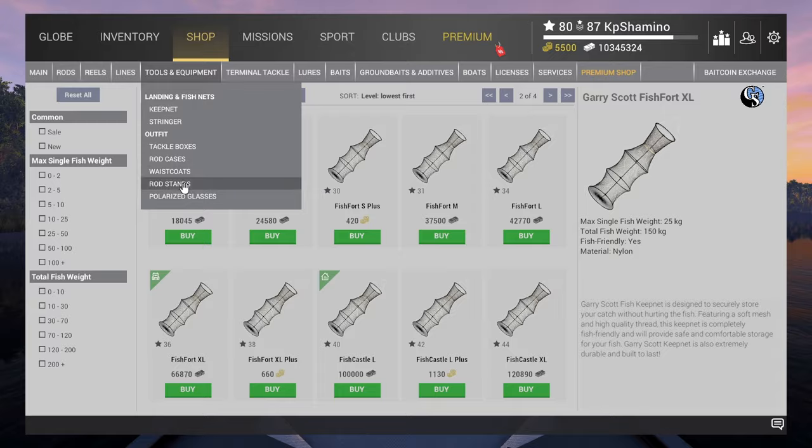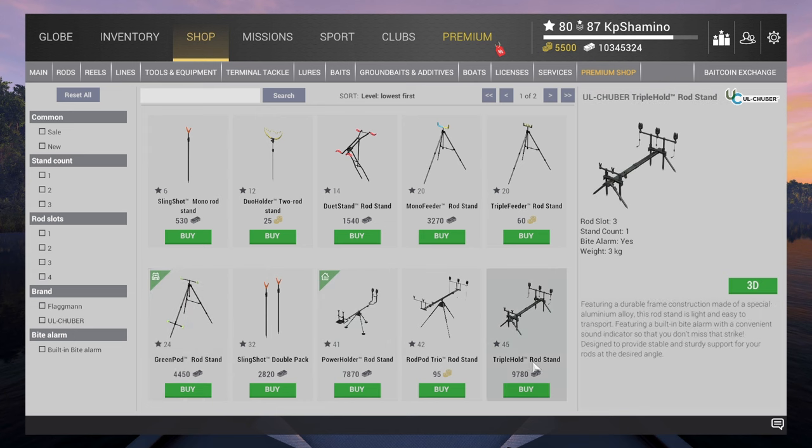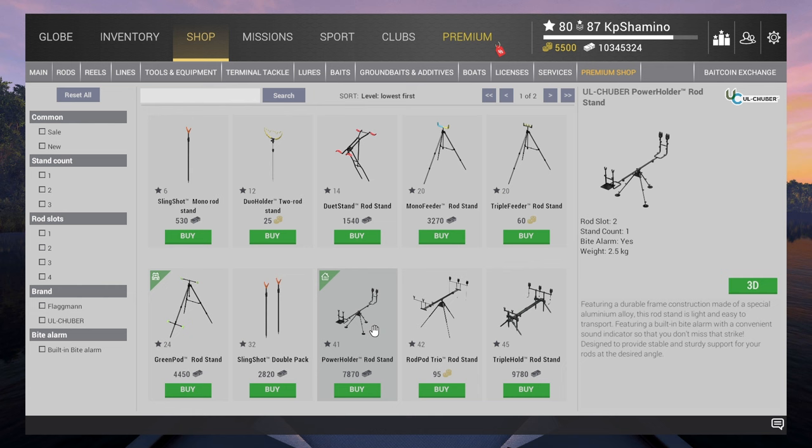Then there's the rod stand. Don't hesitate to upgrade it later — you can buy the better one because every hour even without premium you'll make around 40,000 to 50,000 currency, so money isn't really a problem. I'll post a video under this one for my best money farm in California if you want to go higher with the Cat Boxer setup, which lets you just jerk the fish out of the water quickly.